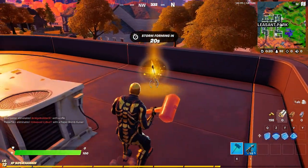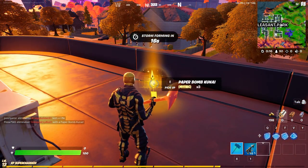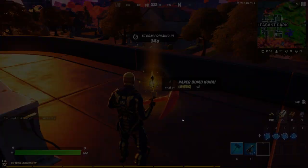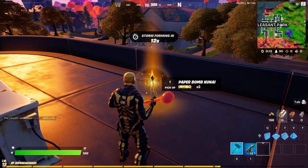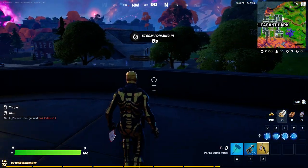Now, it spawns just like this — no joke. It spawns as a mythic on the ground. I could not believe this, it's actually insane. But anyways, once you pick it up, as you can see it comes right here, and this is the paper bomb kunai.